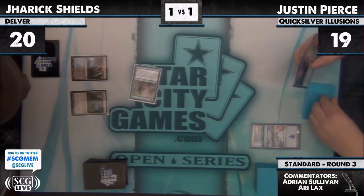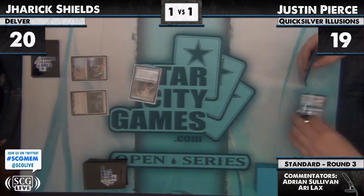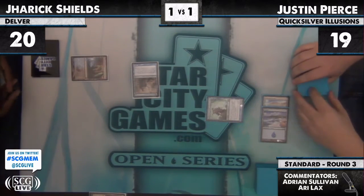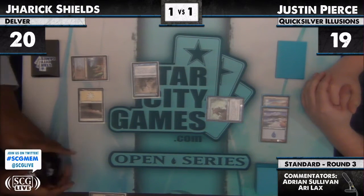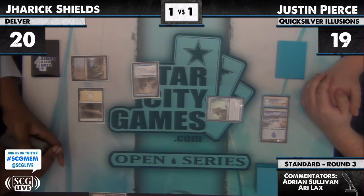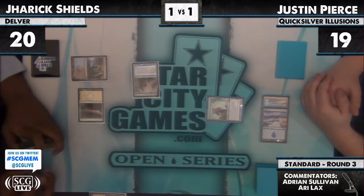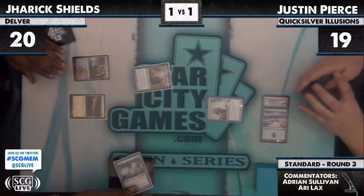Turn two. Justin's hand has a bit of everything — a Lord of the Unreal, a Treasure Mage, a Mana Leak, an Elesh Norn. The Lord comes down and we see a Fetch — probably gonna get a Plains. All three colors of mana available for Jarek. Evolving Wilds is such a great addition to this format — I am so happy it was reprinted, even though flavor-wise in Dark Ascension, 'Evolving Wilds' is kind of a generic sound.